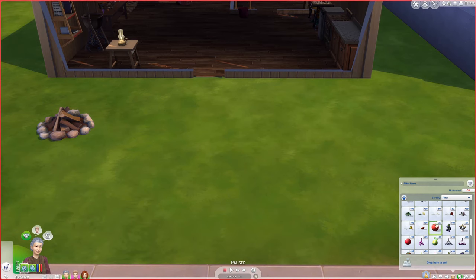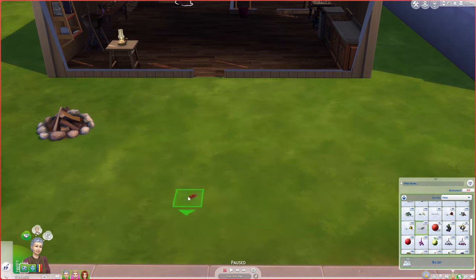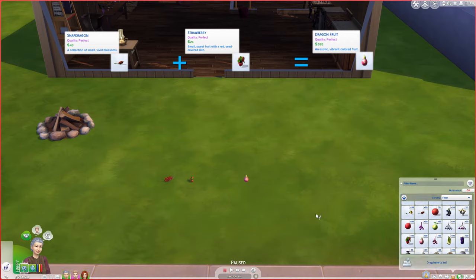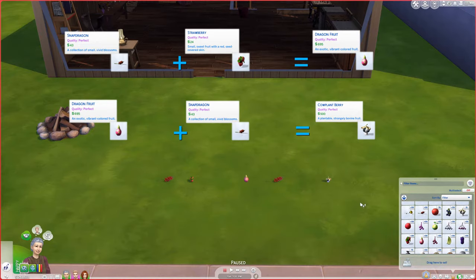Absolutely simple. Now, to get a Cowplant Berry, you need to graft Snapdragon onto a Strawberry, which will give you a Dragon Fruit. Then you have to graft Dragon Fruit onto a Snapdragon, which will produce a Cowplant Berry. It is dull, but necessary.